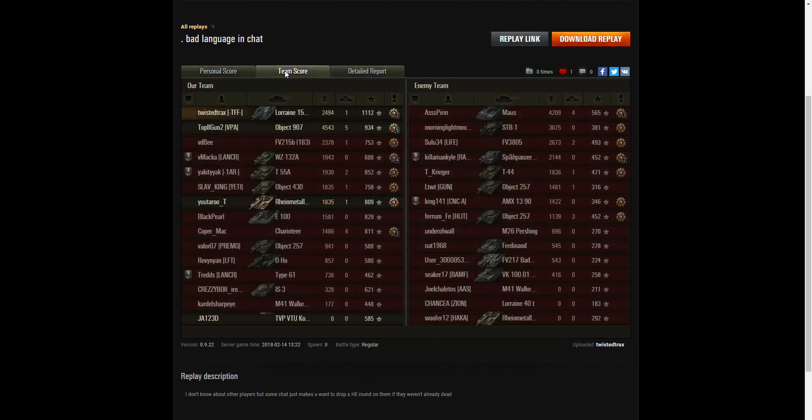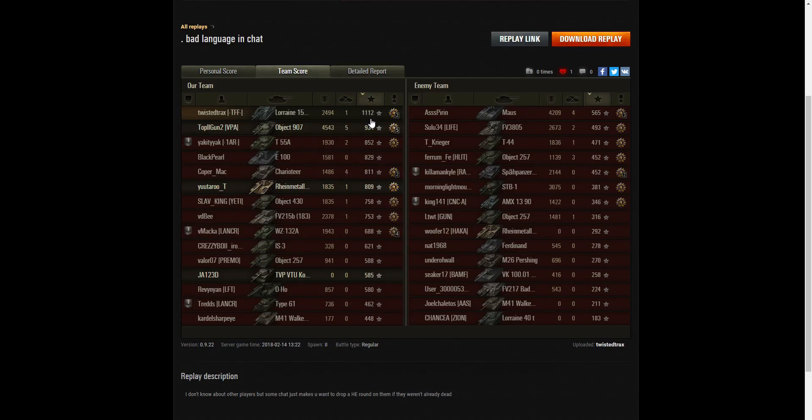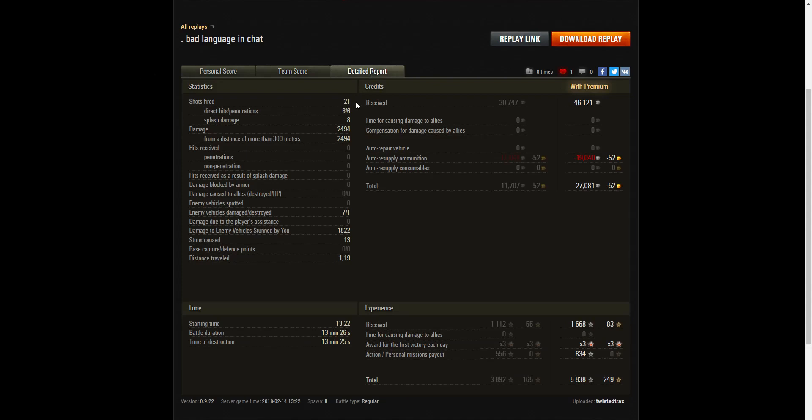Looking at the team scores: she came second on damage with 2494 hit points, but joint third or fourth on kills with only one. When it came to base XP she managed 1112 — the reason being she was hitting a lot of tier 10 tanks as a tier 8 arty, which makes a big difference. In the detailed report: she fired 21 rounds, got six direct hits, six penetrations, and eight splash hits for 2494 damage — all at more than 300 meters. She hit seven enemies but killed only one. She did 1822 hit points of stun assistance across 13 stuns.